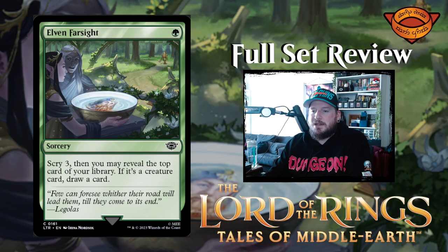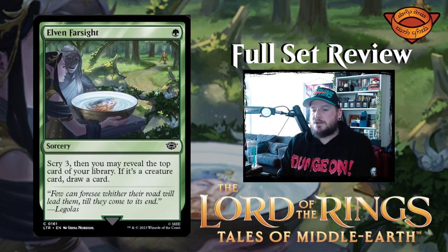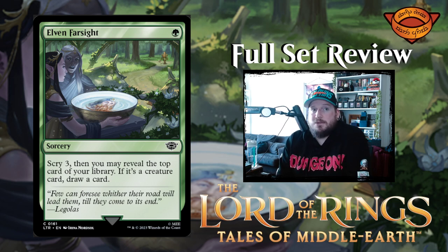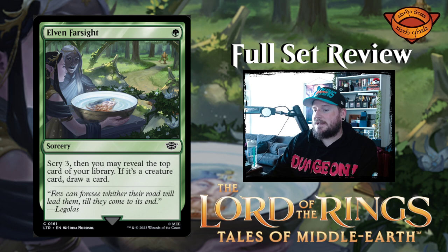And we've only got one card left in green, and it's Elven Farsight — one green for a sorcery. Scry three, then you may reveal the top card of your library. If it's a creature card, draw a card. So you get to scry three, put a creature on top, and then draw that creature. I'd pay one mana to scry three any day of the week. That's really good. The fact that it's on a green card ticks me off a little bit, but not too bad.